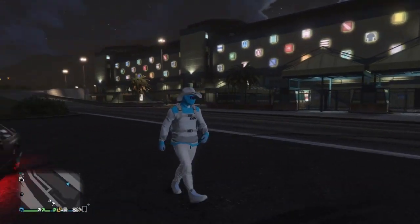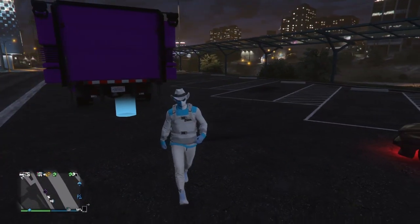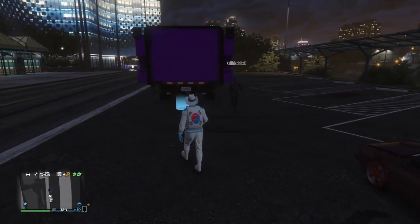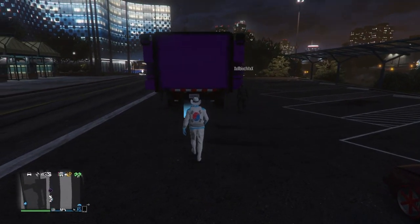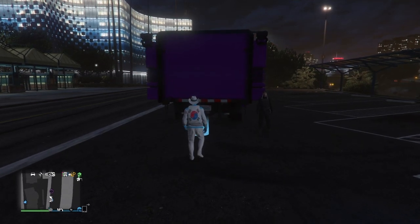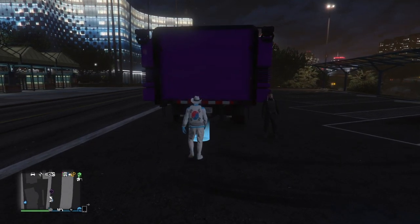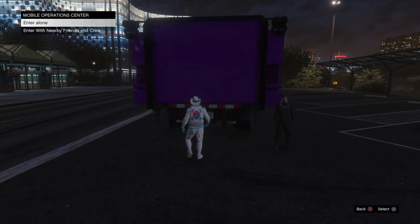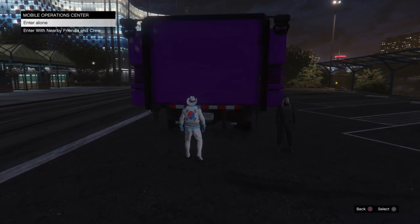I'm going to have my friend pull the car around that he's going to give me — he's giving me this car right here, the Zion Classic. Once he pulls the car up, we want to make sure he doesn't have it too close to the MOC so we can still see our blue circle. He's going to stand by our MOC, and we need to make sure he is on our friends list so we get the option to enter alone or enter with crew and friends.